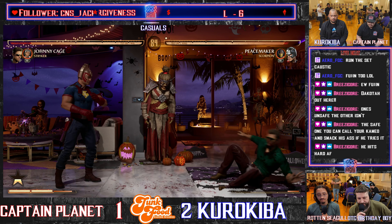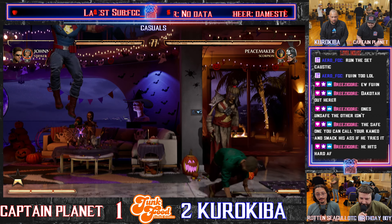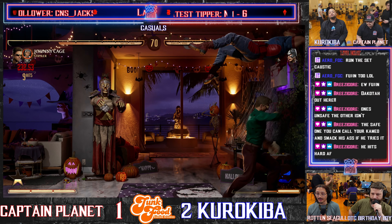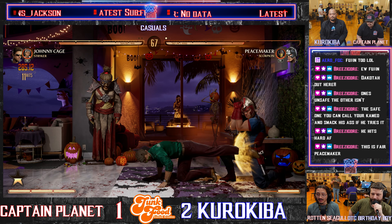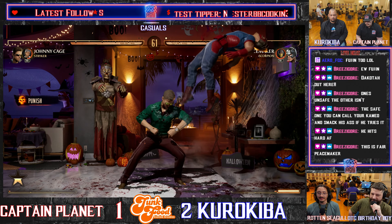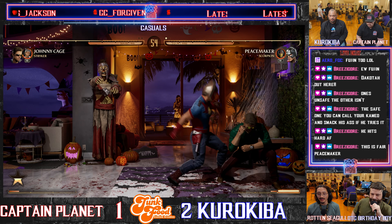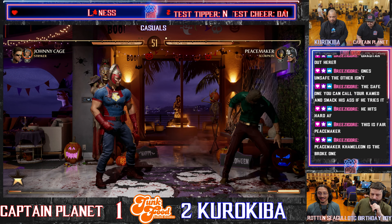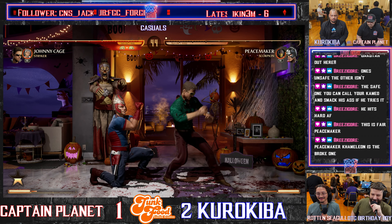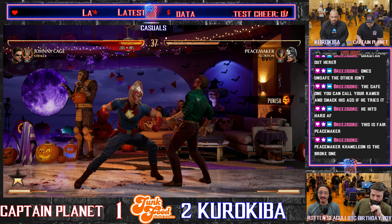Peacemaker is new — he was playing Shang Tsung last I saw. I'm not sure what the transition is like; they're very different characters. I'm not exactly sure what kind of archetype Peacemaker is — he sort of seems like a jack of all trades. It's hard not to just say oh it's Robocop, but he has more than Robocop — he has more stuff, minus the command grabs. This entire match is in the same stupid corner — we've been on the Halloween stage the whole time, just this one corner. The Civilian cameo is a good cameo.